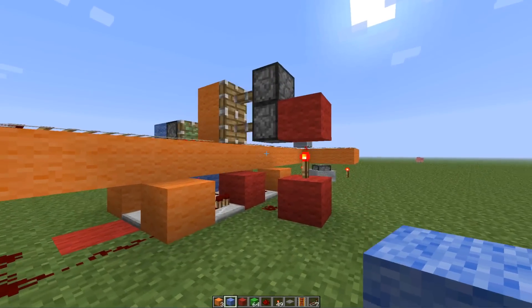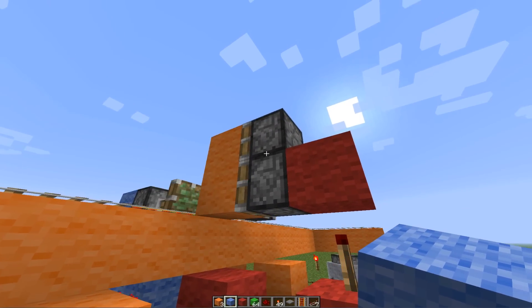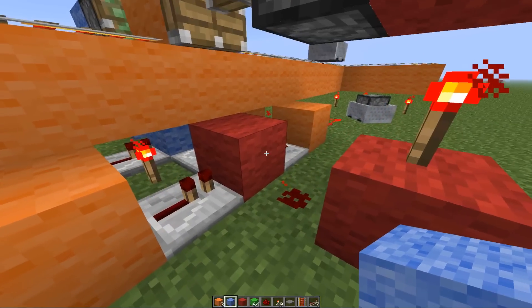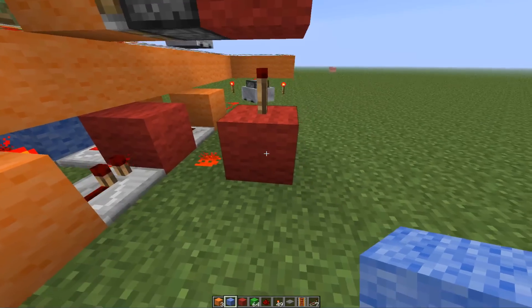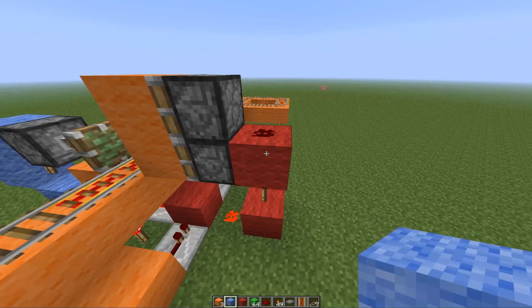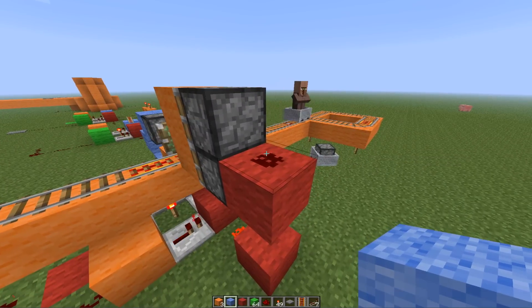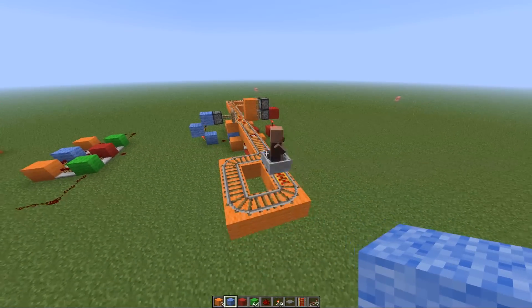Over on the red side, which is our door — the door that's blocking everything off — this is even simpler. We have one redstone on the ground coming off our output, into a block, torch on top of the block, block above the torch, and a piece of dust on top of that block. That's it. That's how simple this door is. Works a lot better.